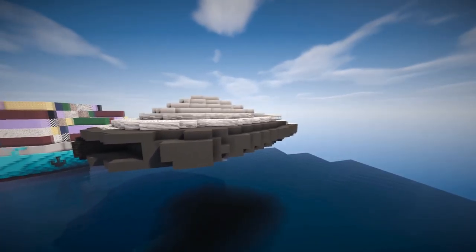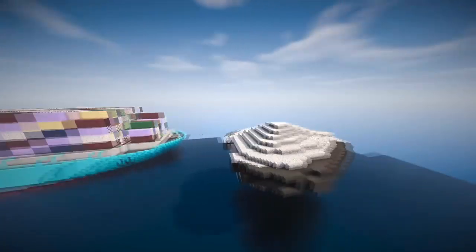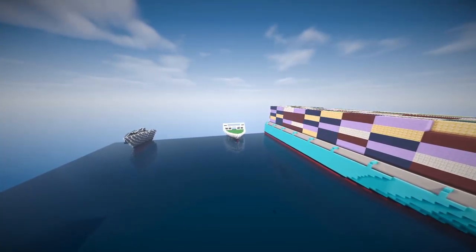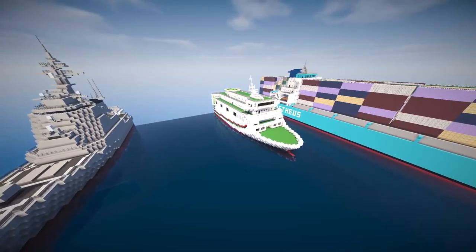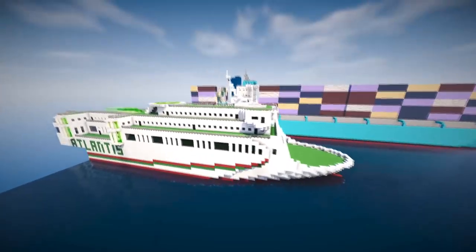I've also put up the Alkesh — a Stargate SG-1 ship used by the Goa'uld Jaffa. You can vote for that one if you want. It did pretty badly in the last vote, and if it does badly on this one I'll take it off the list and just do it sometime on my own.